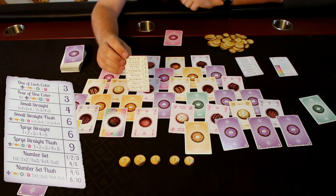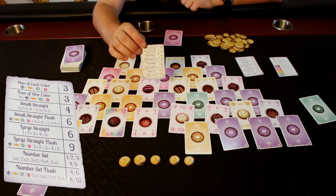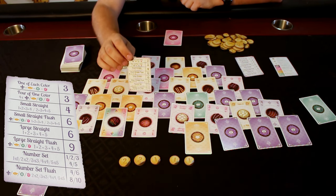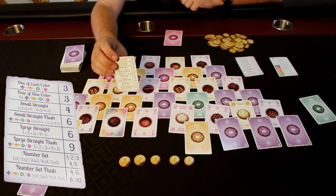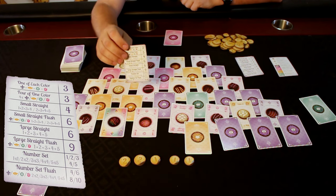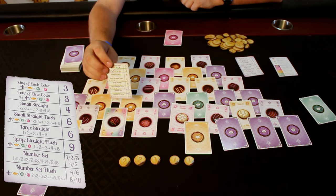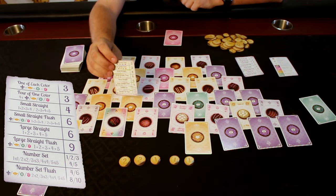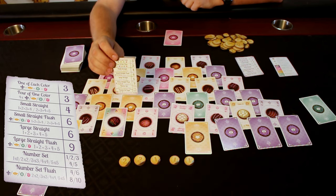You can do a small straight, which is four cards — either one, two, three, and four, or two, three, four, and five — for four points. You can get a small straight flush, which means one through four or two through five all of the same color, for six points. A large straight is all five numbers, one to five, for six points. A large straight flush is one to five all of the same color, for nine points.